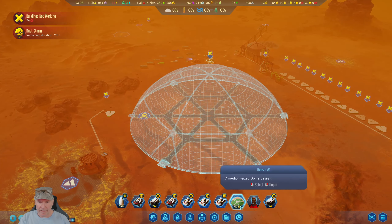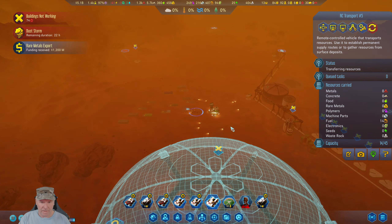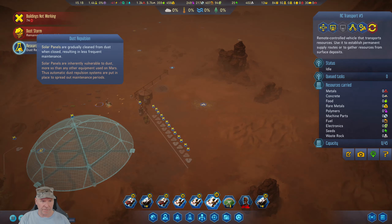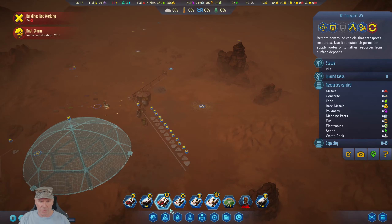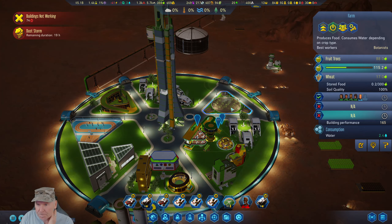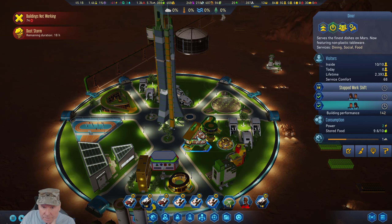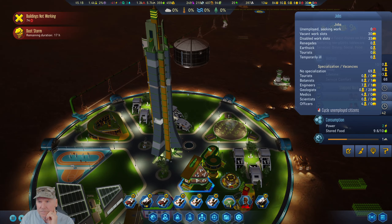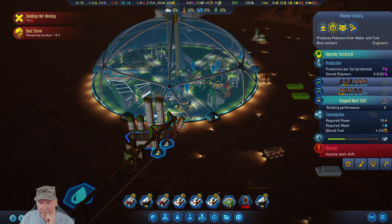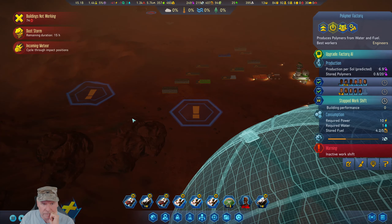We got 92 people, which is really kind of nice. Finding received — all right, that means our guys went home. Research complete — dust propulsion. Don't have to worry about that. Let's go check to see what kind of jobs we've got left over here. Need a botanist. We need one security person. We have 30 disabled slots. We need lots of those guys. Meteor incoming — yeah, no worries about that.